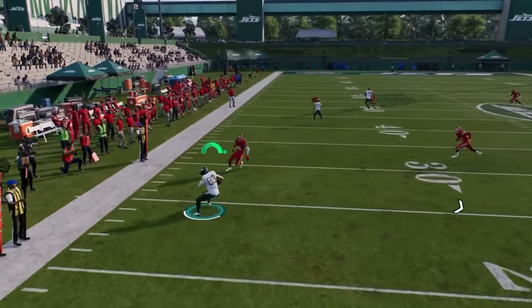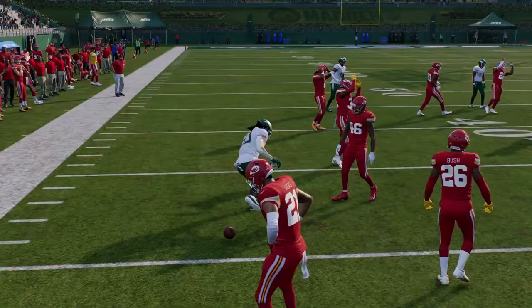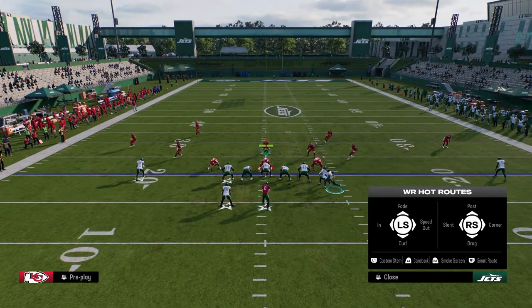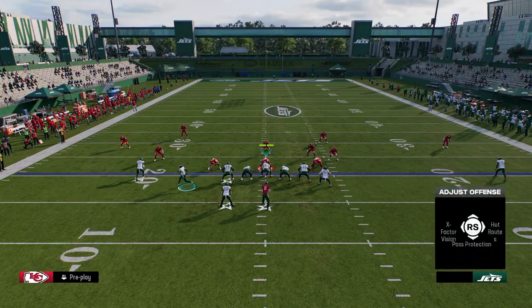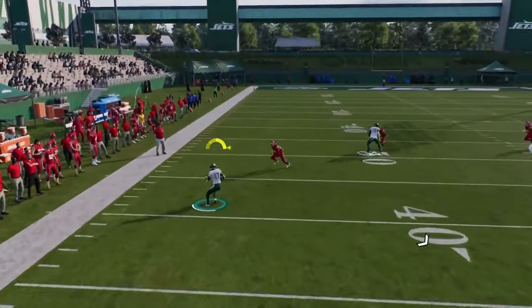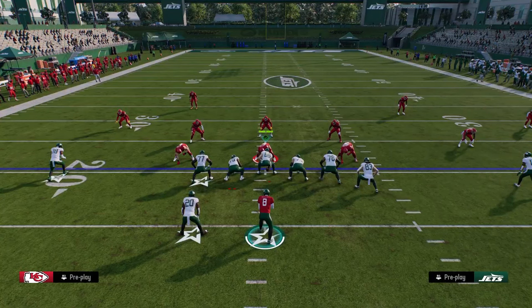They back up super far, so I can just take my tight end. And if they come underneath, I can look for this corner route right here. Really good play for manipulating zone.